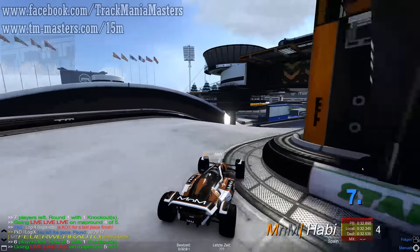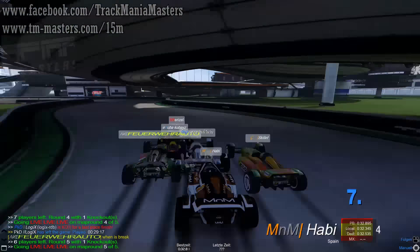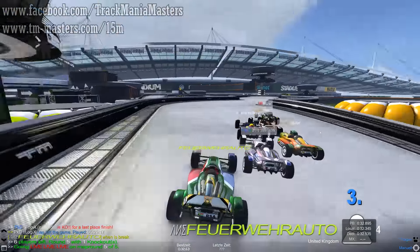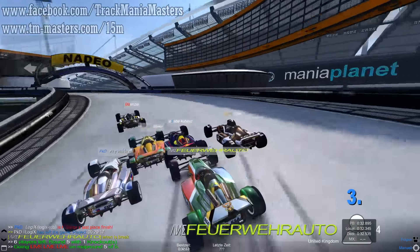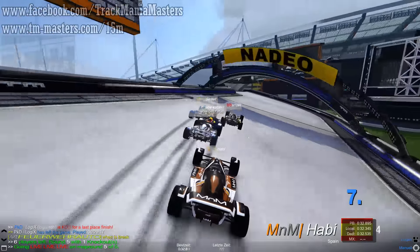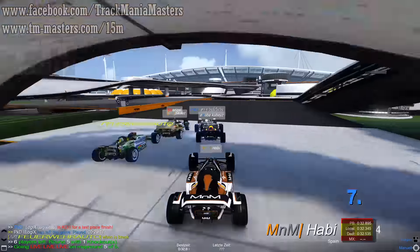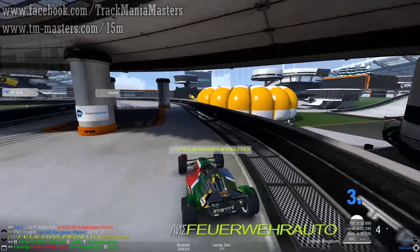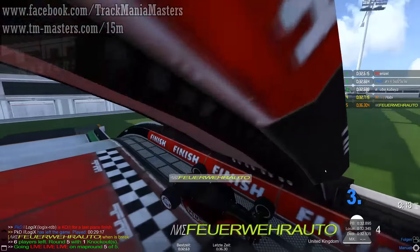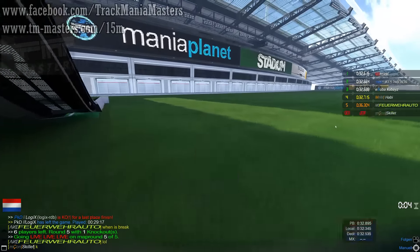Pretty hard map — at least not easy to be consistent after just 15 minutes of time attack. Harbi again in last. Different lines here — Skillet was on the very right side. Scotsman crashes. Skillet again — let's see if he makes it to the finish. No, he fails. Scotsman is safe. Skillet doesn't make it to the finish.